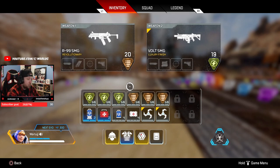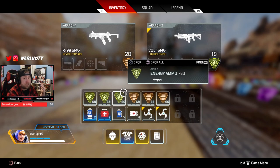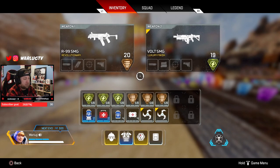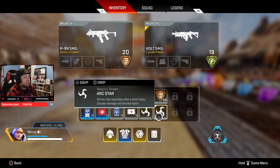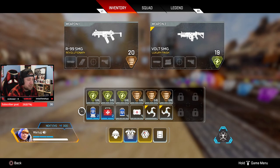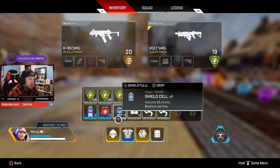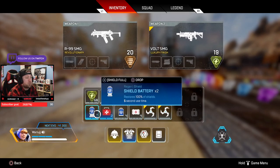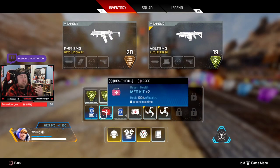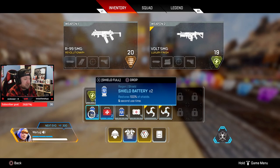I only do 180 rounds in each gun before I think about upgrading — I'd rather fill my bag with more utility items. For heals and shields, you want two shield batteries, two medkits, and four syringes and four shield cells. If you haven't found a med kit or shield battery yet, you can make them inside the replicators — I highly advise getting at least two.